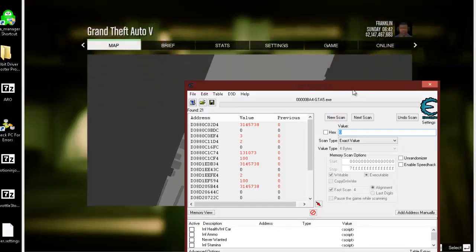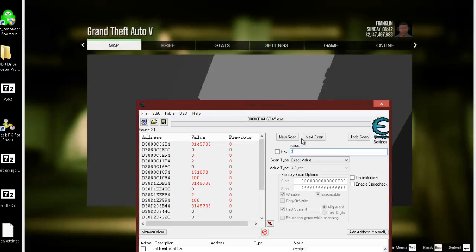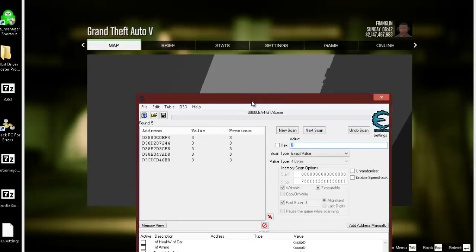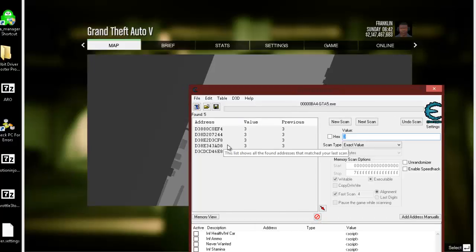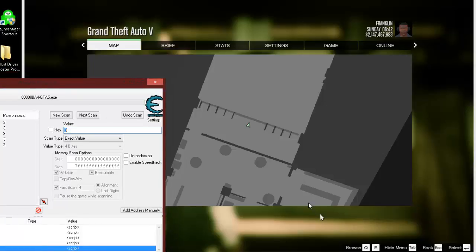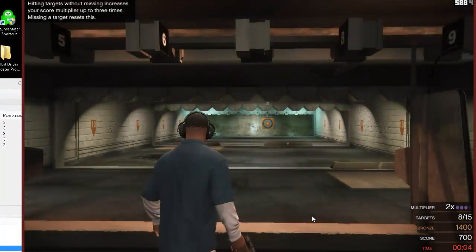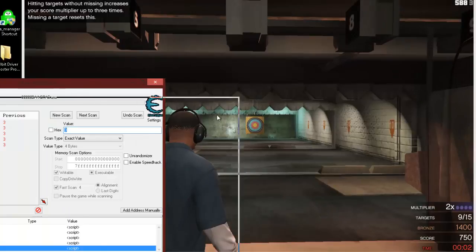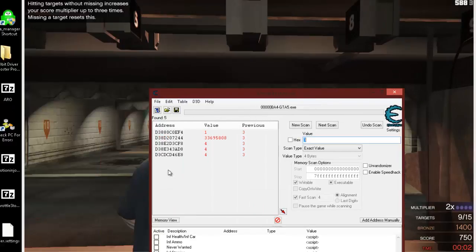We're at 3 now. As long as you don't close your game down, it'll still be the same address — so that's a good thing. We only got a few addresses here. I still want to weed that down a little bit, because if you get one wrong this game will crash on you. Let's see which ones hit 4. Alright, that's the bottom 3 as you see here.